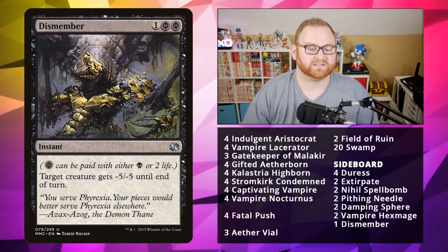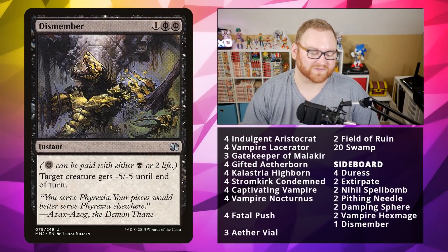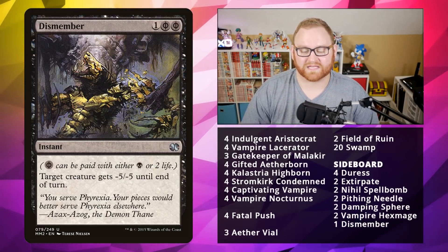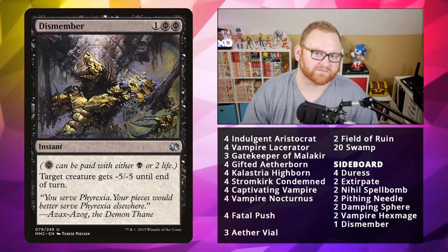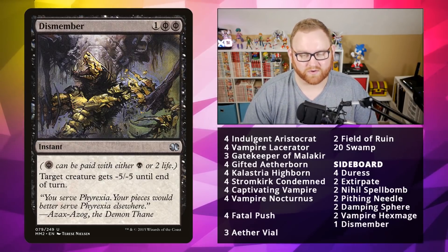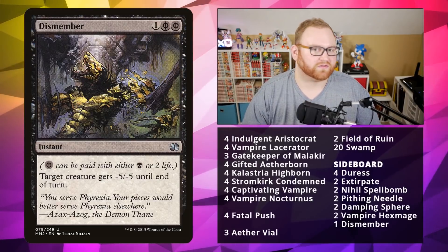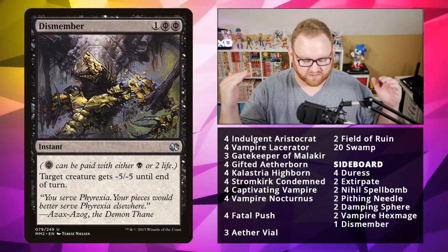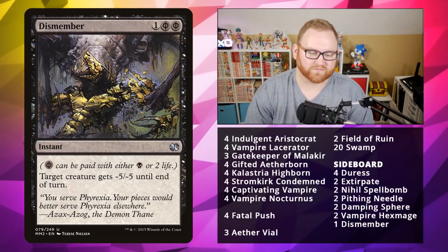The last sideboard card is Dismember — a 3-mana instant, but you can pay 4 life for those Phyrexian mana symbols, which is amazing. Target creature gets -5/-5 until end of turn. Very good against large creatures on your opponent's side of the field — some extra removal against big threats. We'll use this mostly against things like the Wurmcoil Engine to shrink them and make it more feasible to trade.